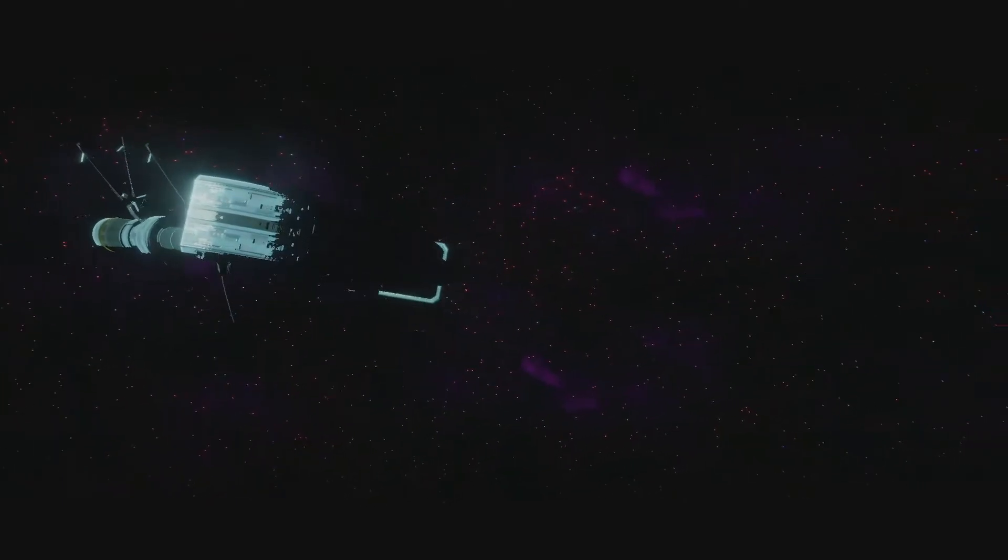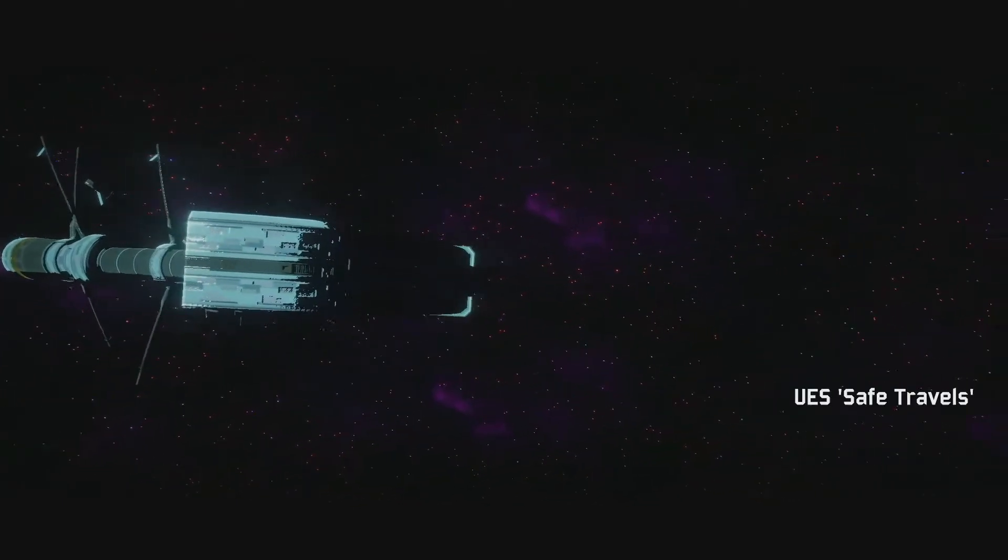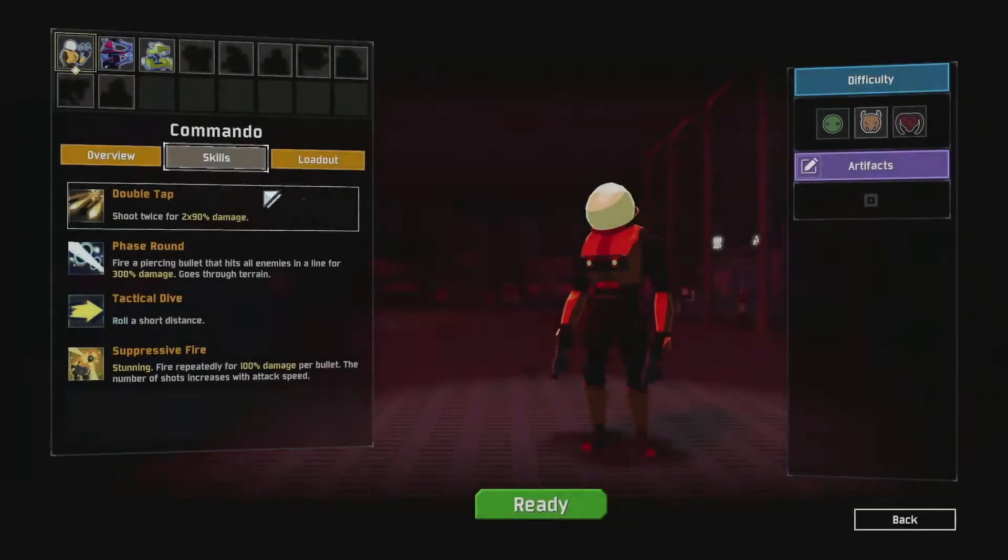The setting of this game is you are a crew member on a spaceship called the US Safe Travels. The setting doesn't really make too much sense, but once you start the game, the only option you're going to be given is a single survivor called the Commando.